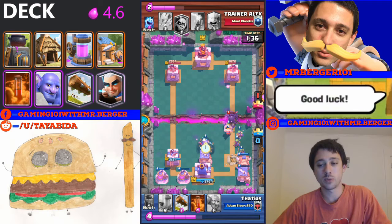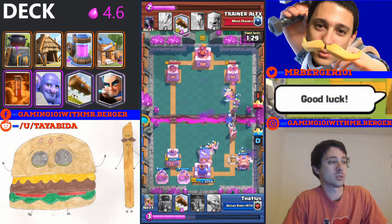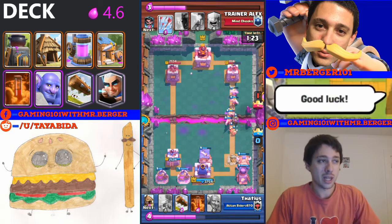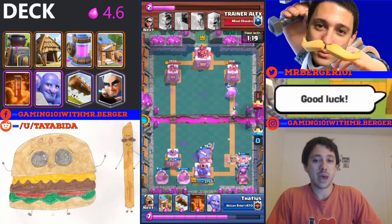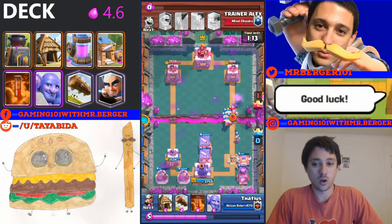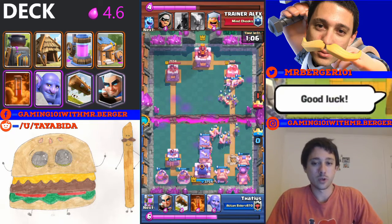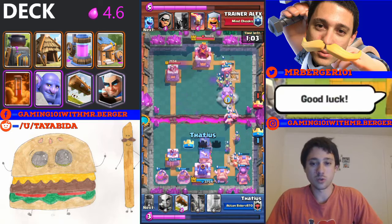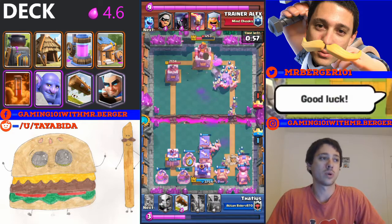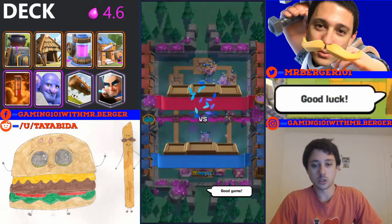Pumping up is your priority. Make sure you get those elixir pumps down as often as possible. That elixir advantage is key in this deck — it's what allows for these amazing comebacks. This is going to be your biggest priority all game. You're cycling back to that pump, trying to get that elixir advantage. You want to get the pump down as often as possible — the second one, the third one.